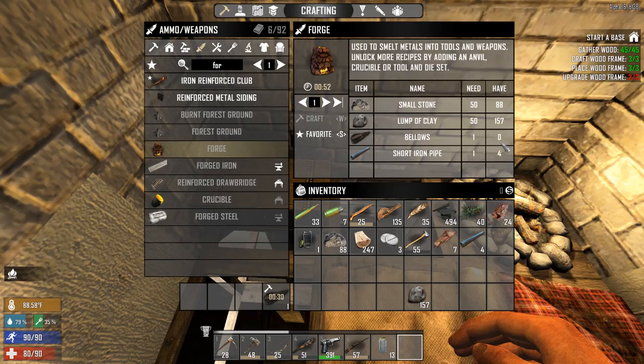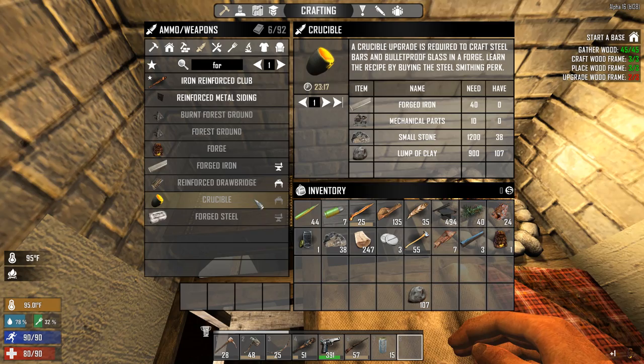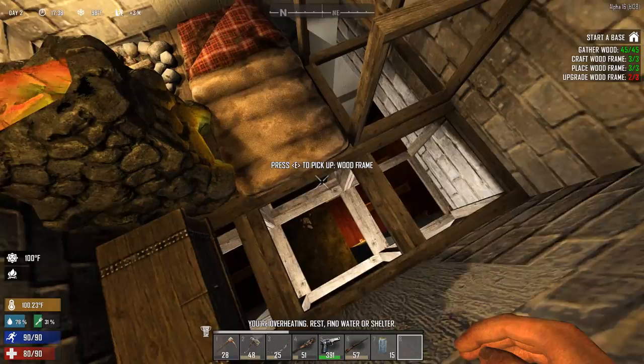For the forge we need some stones, clay, bellows, and an iron pipe. We have everything. There we go - we got our forge! By the way, I saw this crucible - it replaces calipers. Most of us usually don't find calipers until late game, which was so frustrating. Now we can just craft this crucible and be done with it, which I think is a nice change.